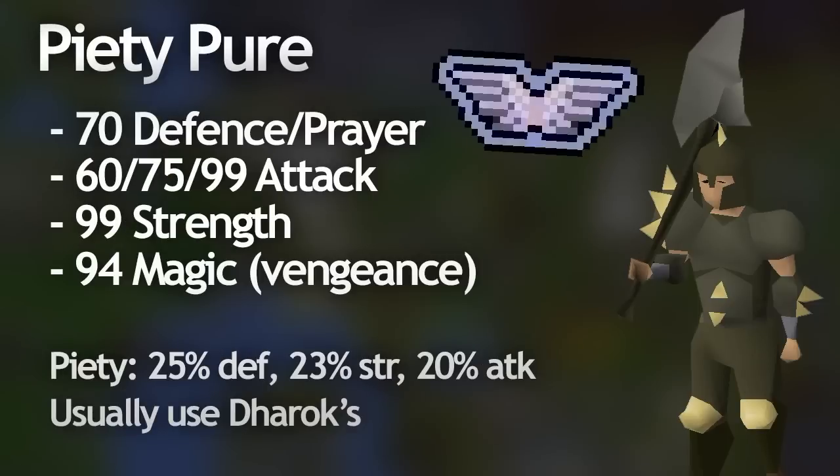Lastly is the piety pure. In order to use piety you need at least level 70 defense, so these guys have 70 defense along with 60, 75, or 99 attack, and almost always 99 strength. They also need 70 prayer for the piety prayer itself. Piety gives the player a 25% defense boost, a 23% strength boost, and a 20% attack boost, which is overly powerful in a PK situation. Some piety pures choose to go from 70 to 75 defense for the serpentine helm and dragonfire shield, which allows them to wear the absolute maximum strength setup. You'll usually find piety pures PKing in full barrows armor but also a lot of the time in full rune with their fighter torso.